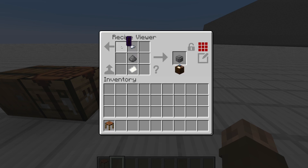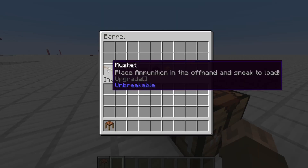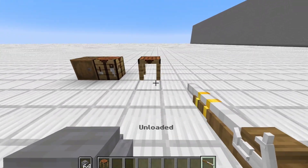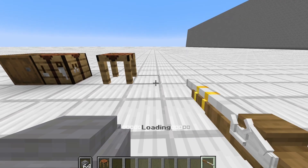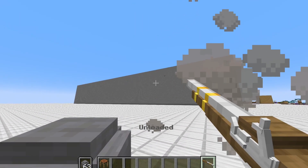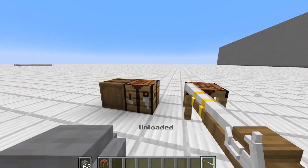Let's look at the first piece of ammunition: basic musket ball. It takes paper, gunpowder, and an iron nugget. We grab our musket and musket balls and place this in our offhand. Right here you can see the musket is unloaded. If I shift, it loads up. Then I can just shoot and the ball will shoot out that way.